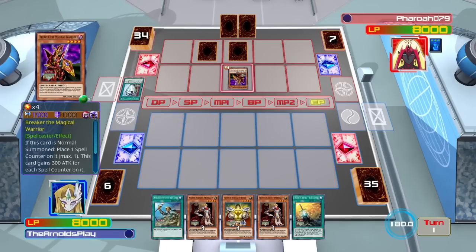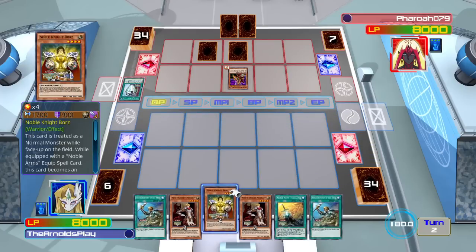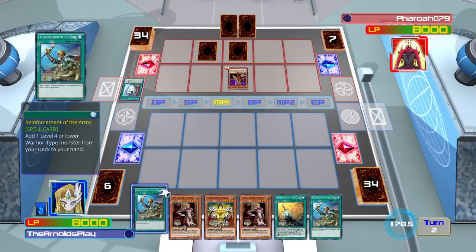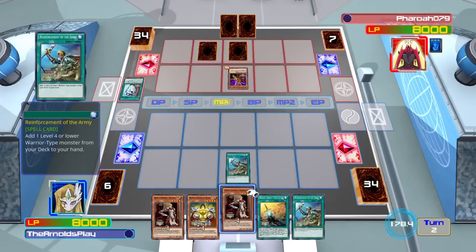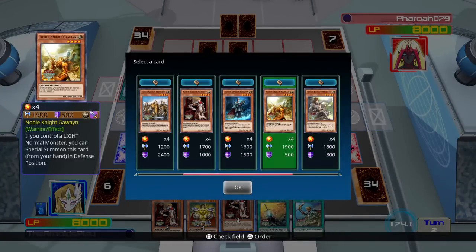Breaker used to be such a great card. He has an effect where when he's normal summoned, you can put a spell counter on him and he gains 300 attack, becoming a 1900 attack monster. You can then remove the spell counter to destroy a spell or trap card on the field. It used to be a really, really effective card.